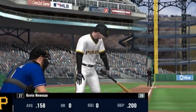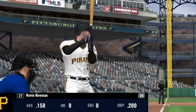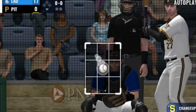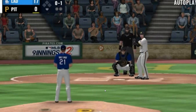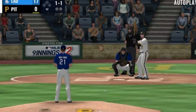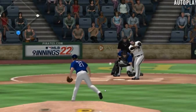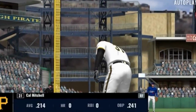On now to the bottom half of inning number eight. Kevin Newman will be the batter — no hits in his two attempts thus far. He's ready now. First pitch is a changeup for a called strike. Just off the plate, 1-1. A chopper up the middle, throw to first is in time to record the first out.